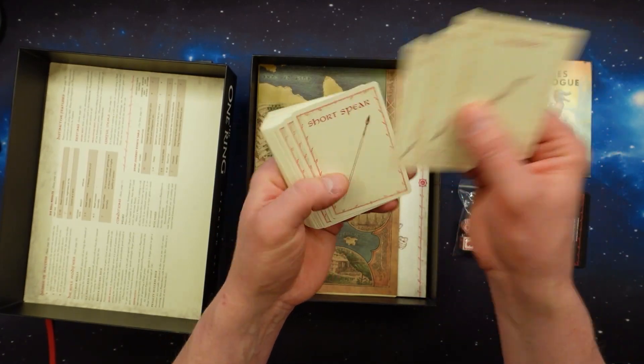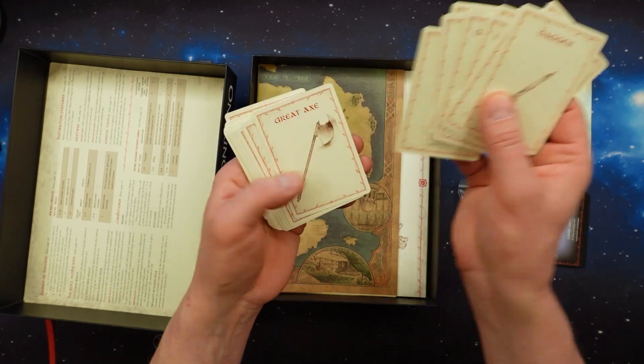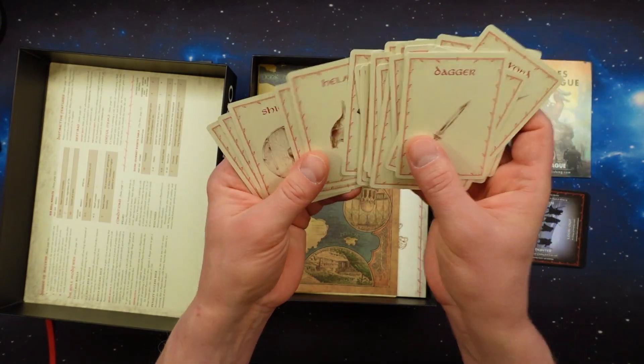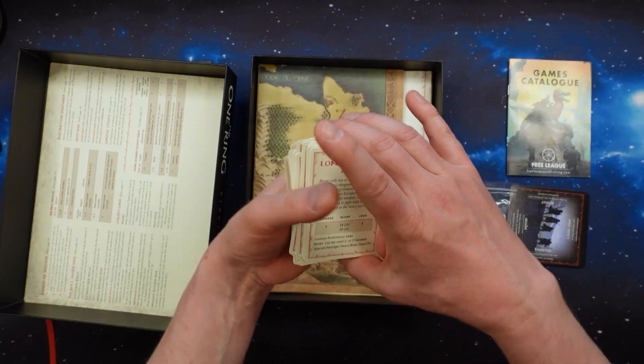These cards have on their backside the names of what it is, and on the backside there are explanations and stats.